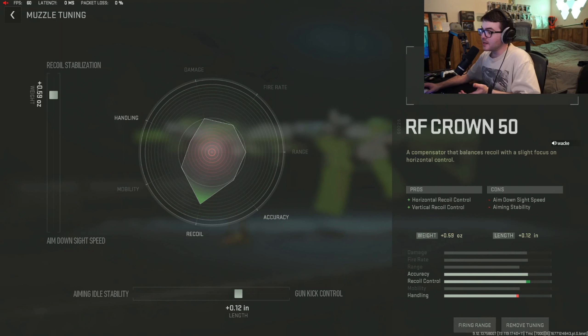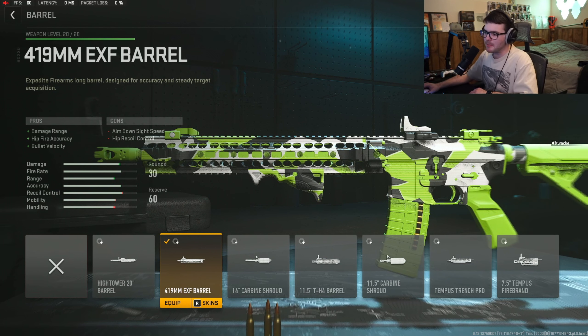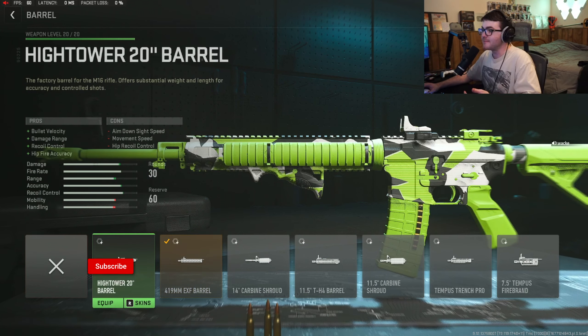For the first attachment we're using the RF Crown 15 muzzle for horizontal and vertical recoil control. I tried using this gun without a muzzle and the recoil was just wonky, so I threw on the RF Crown — it had the best recoil control for horizontal and vertical. For tuning, we give it a little gun kick control and recoil stabilization help.